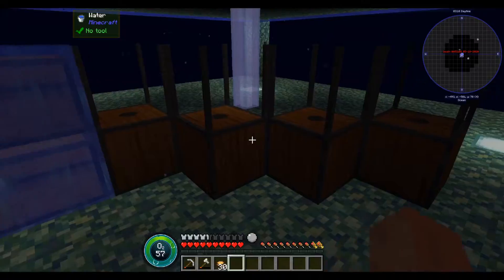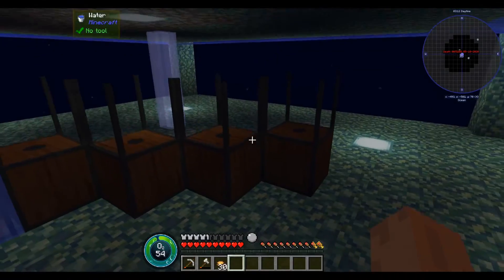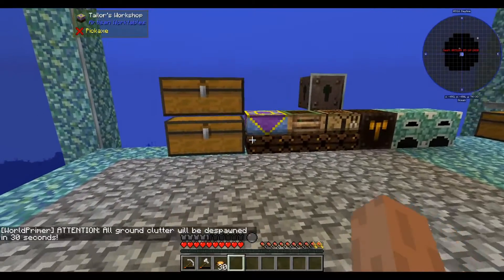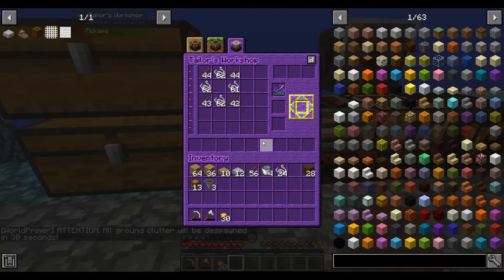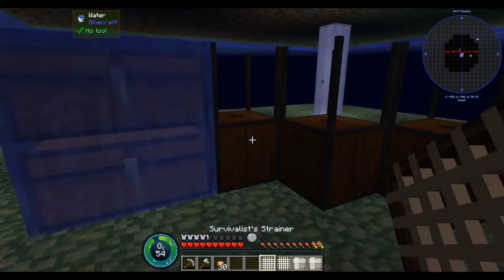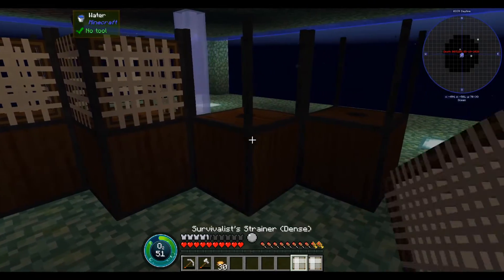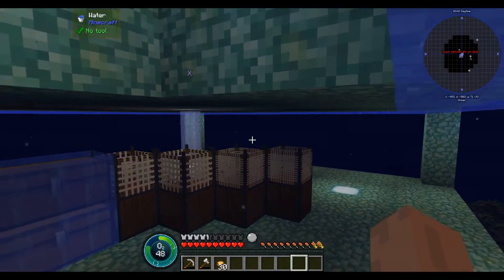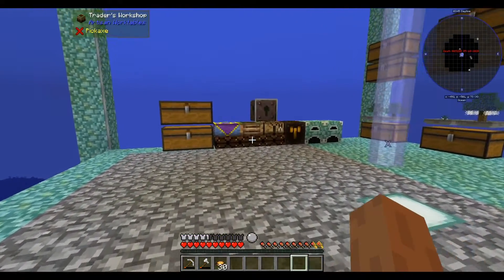In the time that I spent AFK, all of our strainers have gone through their meshes. So we're going to need to make a new set of meshes for them. Let's do that real quickly. As before, I'm running two regular meshes and two dense meshes, mostly because I don't actually know which one I need more materials of. Let me empty out my inventory a bit real quick too.